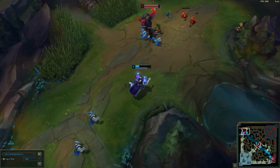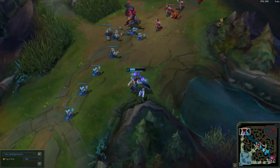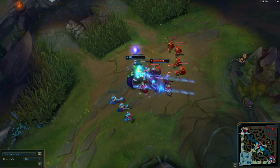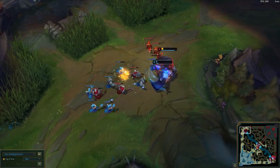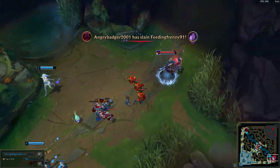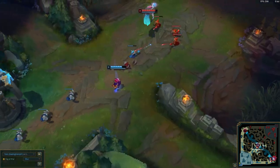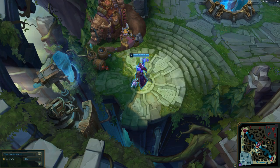Playstyle. One of Taric's best abilities is the ability to sit in it. Most champions, whether melee or ranged, have to run away, attack, run away — but not Taric. Taric can sit in it because of his Q and his E. Yes, his W helps too, but it's really the Q and the E that make it work.